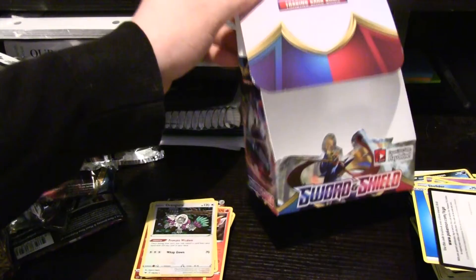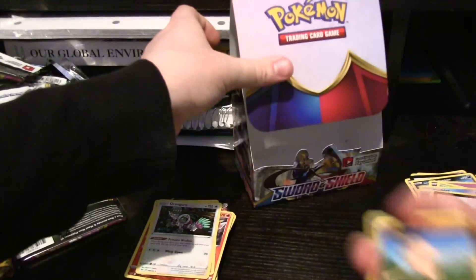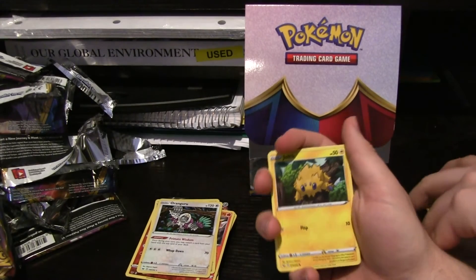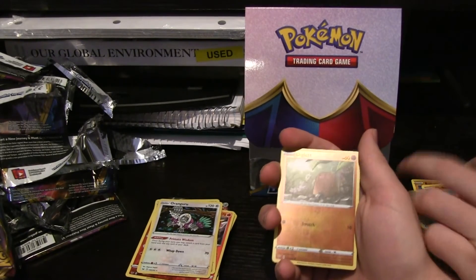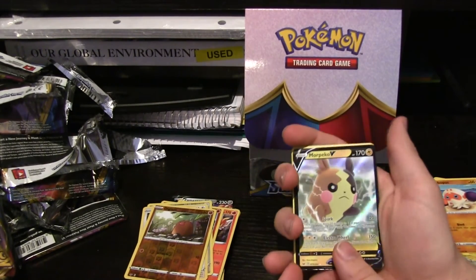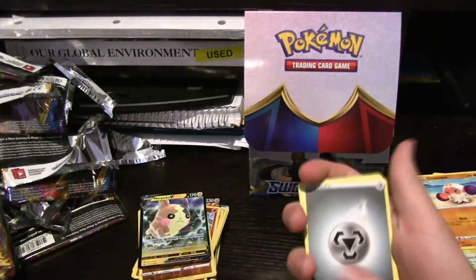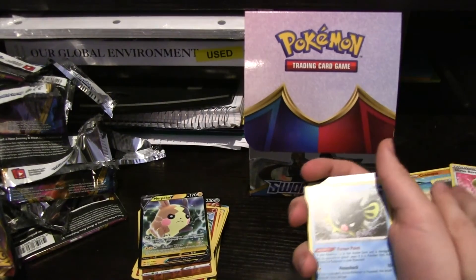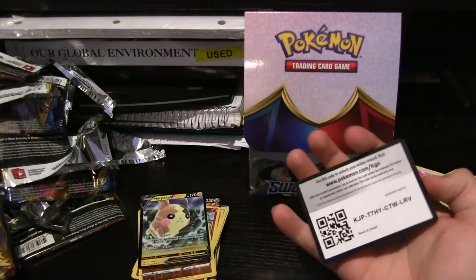So this is our last pack for the day — the big dramatic finish, hopefully dramatic. Baltoy, Wooloo, Joltik, Salandit, Clobbopus. We have a Hollow Diglett here and a Full Art Morpeko as well. So we did end on a Full Art, which is nice. Steel Energy, Pal Pad, Citrus Berry, Quillfish, and there's the final code.